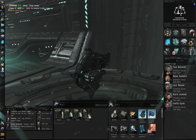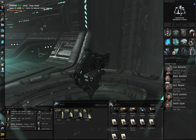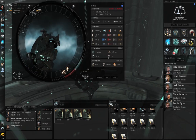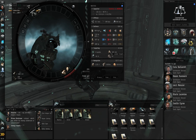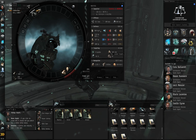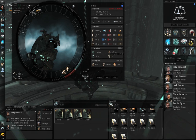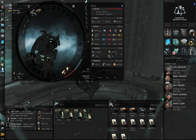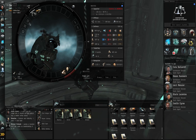Before I get started on that, I want to do some things involving skill books. If I open the fitting window and look at the right-hand side, mousing over this shows Max Locked Targets — how many things I can target lock at the same time using the ship's electronic systems. There are two limits: one is the ship-based limit shown in the fitting window, and the other is a skill-based limit.